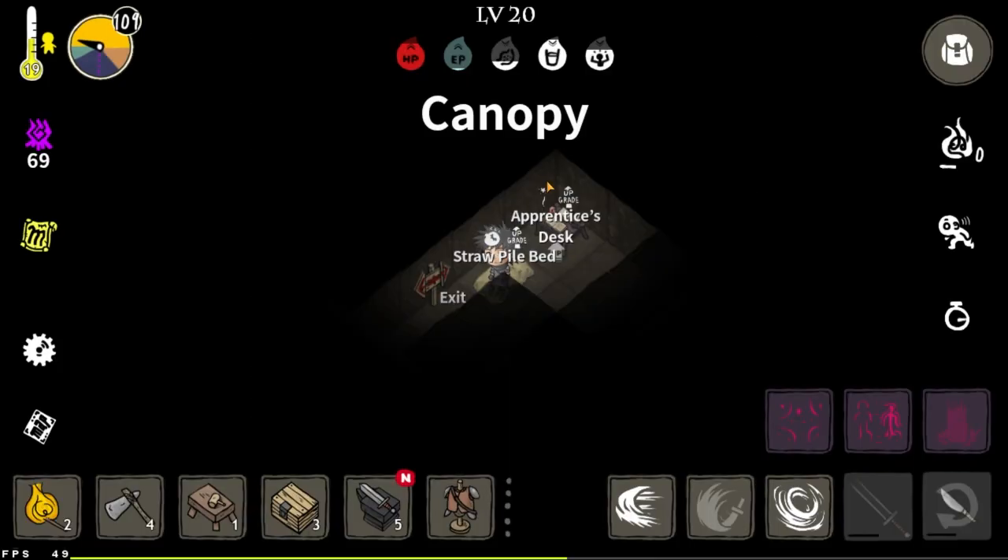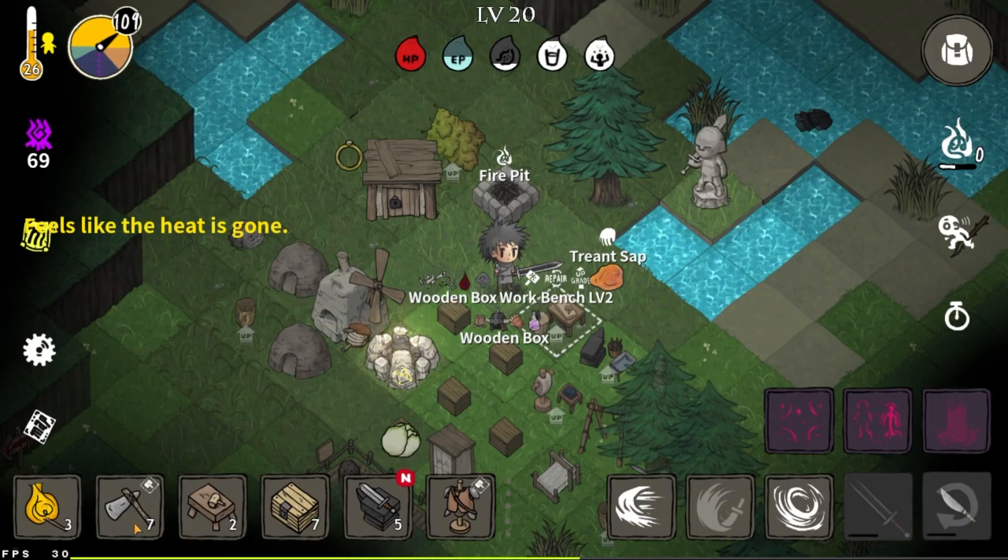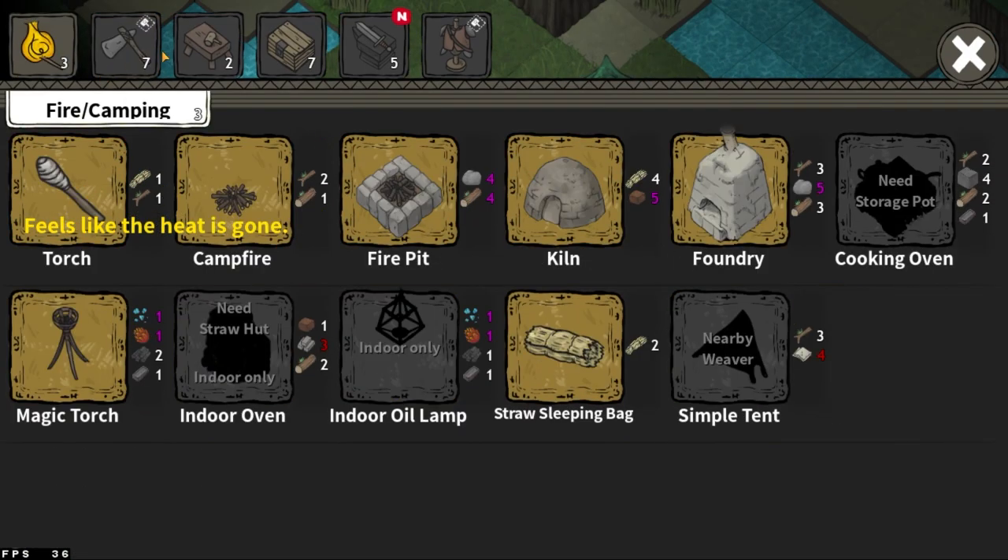First up, there are a few things that I unlocked from the Ruins of Light 3 that I would like to build. First things first is the cooking oven. We'll need all these materials. Now we have the following materials, so we can build it.